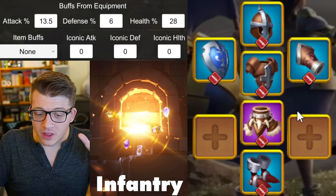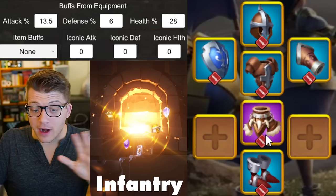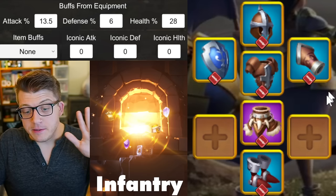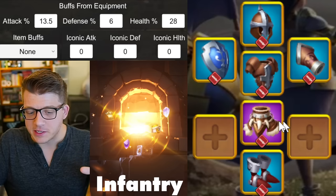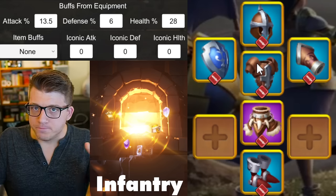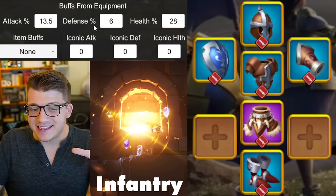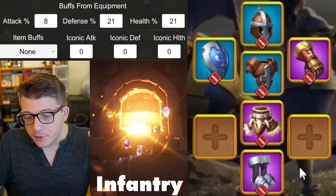Everything here is blue except for the legs. I know that if you're a brand new player, it's going to feel like it takes forever to get Karok's Humility, let alone with the special talent. But as a bit of foreshadowing, Karok's Humility is the best purple piece for infantry in the entire game — once you craft it with the special talent, you're going to be using it deep into end game. Everything here should be relatively easy to come by, giving 13.5% infantry attack, 6% infantry defense, and 28% infantry health.